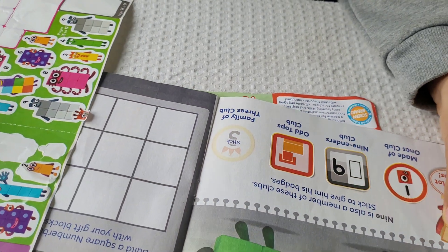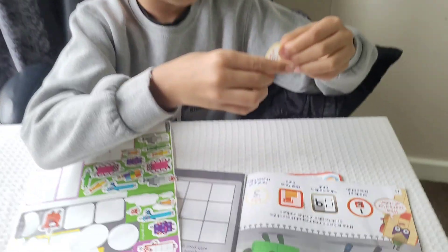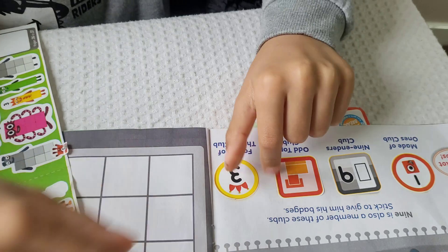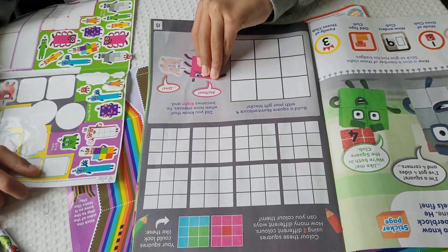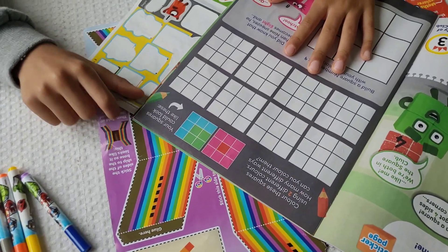Family of Threes Club — this is the Family of Threes Club badge. Color these squares using two different colors. How many ways can you color them? Your squares could look like this.